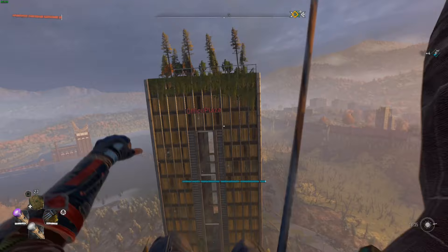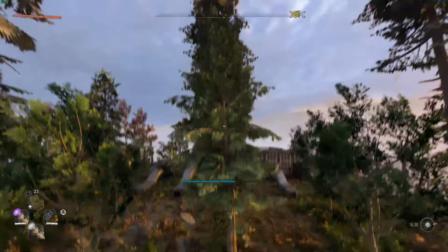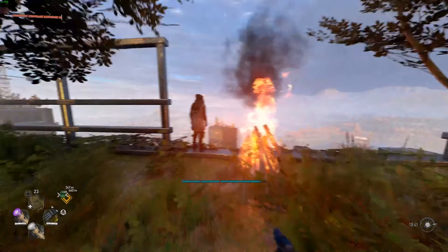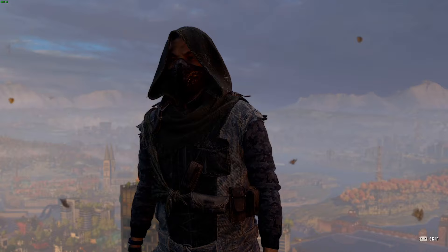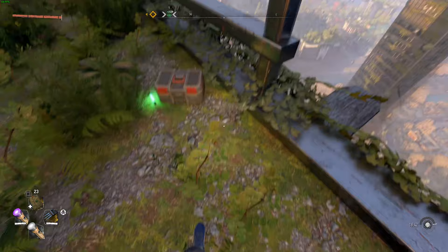If you've completed that Easter egg and find yourself at the bottom of that tower, don't worry — you can use the little air booster and fly your way across over to this building with the trees on top of it. Once you get there, in the far opposite corner you'll find a man who will talk to you for quite some time. It's actually a well-known character and a little hidden Easter egg, and you do have to listen to him waffle on.